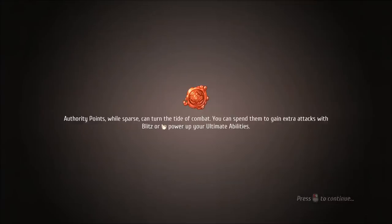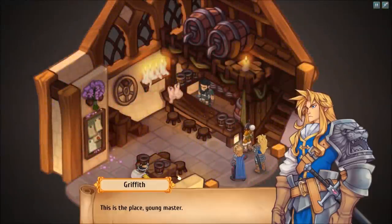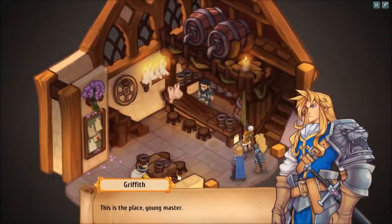Authority points while in combat can turn the tide. You can spend them to gain extra attacks with Blitz or to power up your ultimate abilities. So we need two authority points — okay, that makes sense. This is the place, young master.